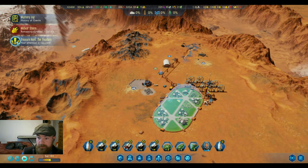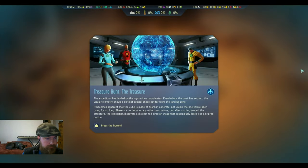We are finishing the last event in our little mini story chain — Treasure Hunt. The expedition has landed on the mysterious coordinates. Even before the dust has settled, the visual telemetry shows a distinct cubical shape not far from the landing zone. The cube is made of Martian concrete, with no doors or protrusions, but the expedition discovers a distinct red circular shape that suspiciously looks like a big red button. Well, I guess we're pushing the button.